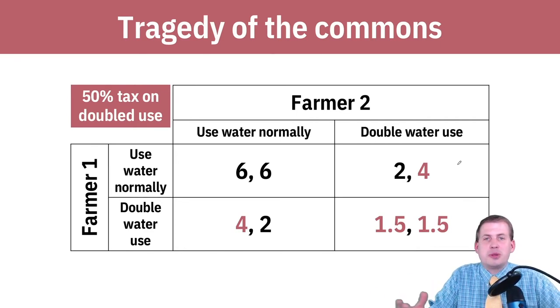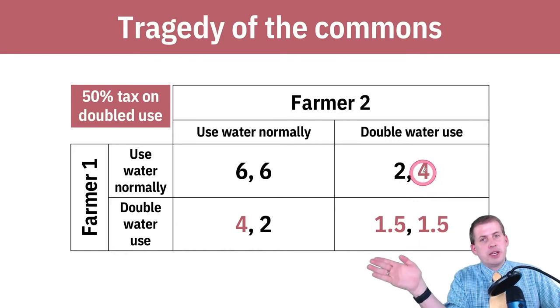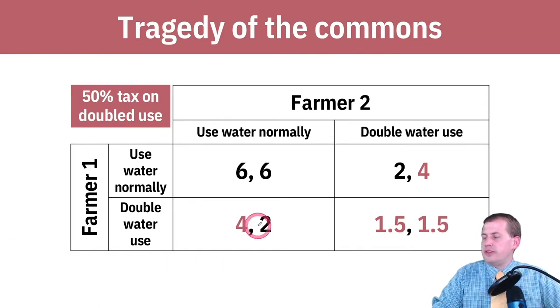One way to do this is to impose a 50% tax on people who double their water use. If you can measure how much water people are using and tax overuse, that policy lever changes the number. The eight payoff from doubling becomes four, and the three becomes one and a half — all double-water-use payoffs get cut in half. Now if farmer one assumes farmer two uses normally, the higher payoff is no longer doubling because of the tax.